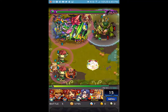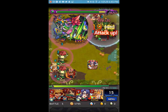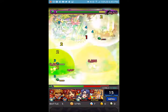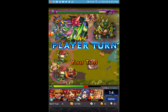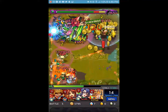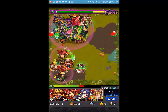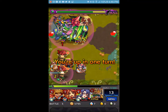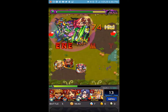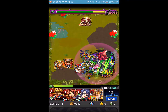Those flower minions do a decent amount of damage if you leave them alone, so do try to get rid of them. That meteor attack is pretty strong, hitting everybody. Luckily, even with the defense up, we're able to get rid of the dinosaur on the top right, and Ashura takes out the flower girls.